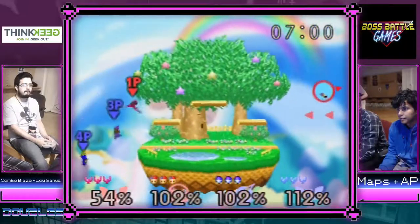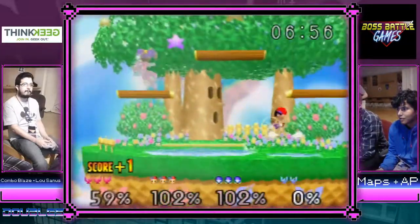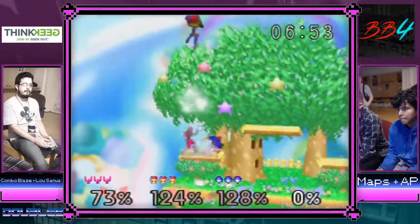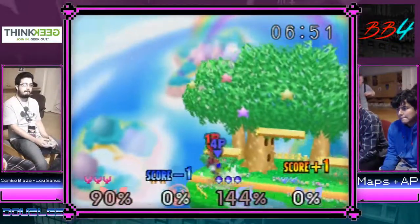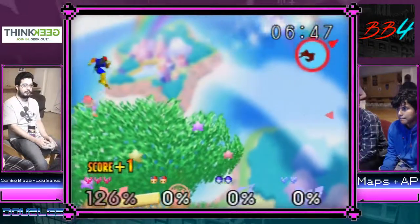AP is really methodical, really good at edge guards — or edge hogs. AP is really methodical, likes being very comfortable on the ledge, very comfortable on platforms. You'll see him over there — he's not afraid of staying over there.